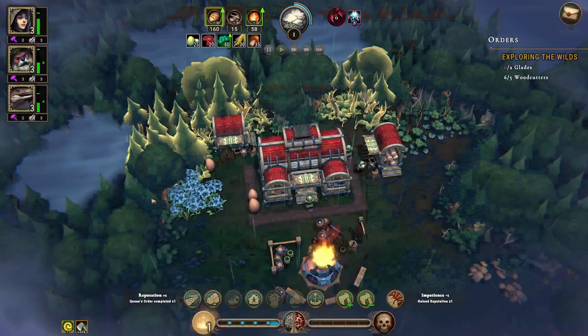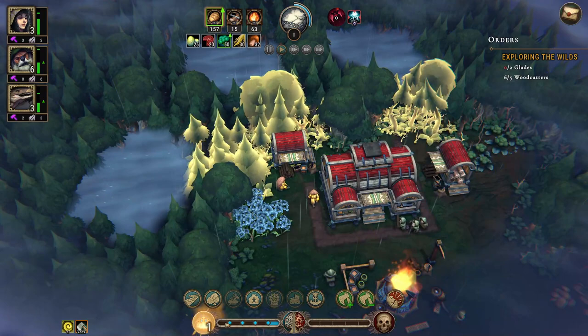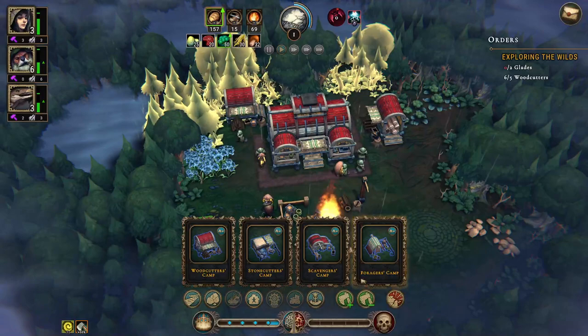This task was already fulfilled, which is great. We get three additional beavers and can unlock a new building — the forager's camp. Starting point for foragers going out into the wild to gather vegetables, insects, and grain. We should build one of these.